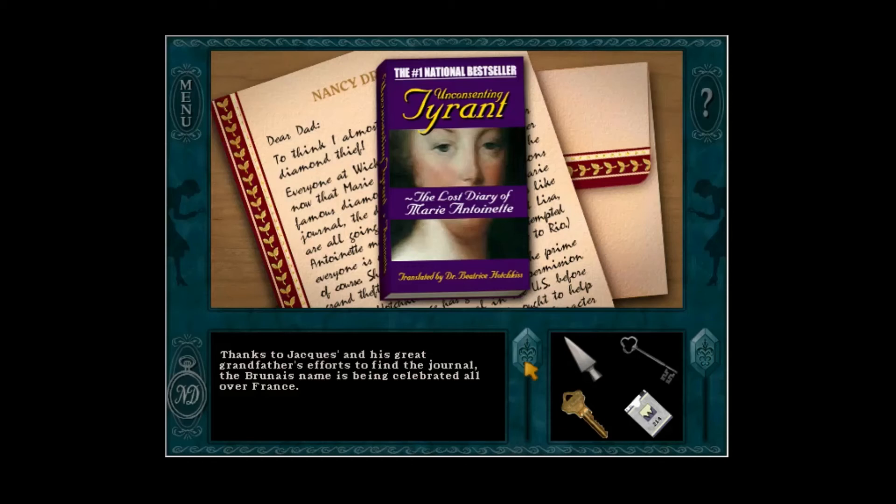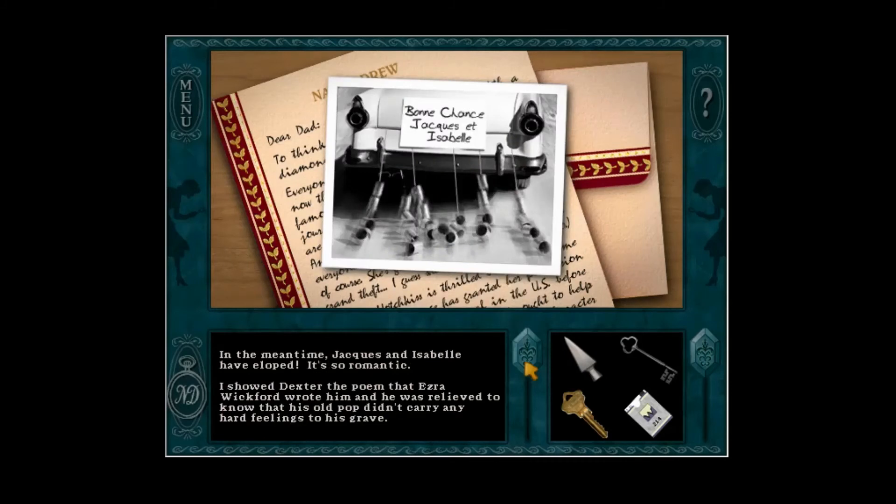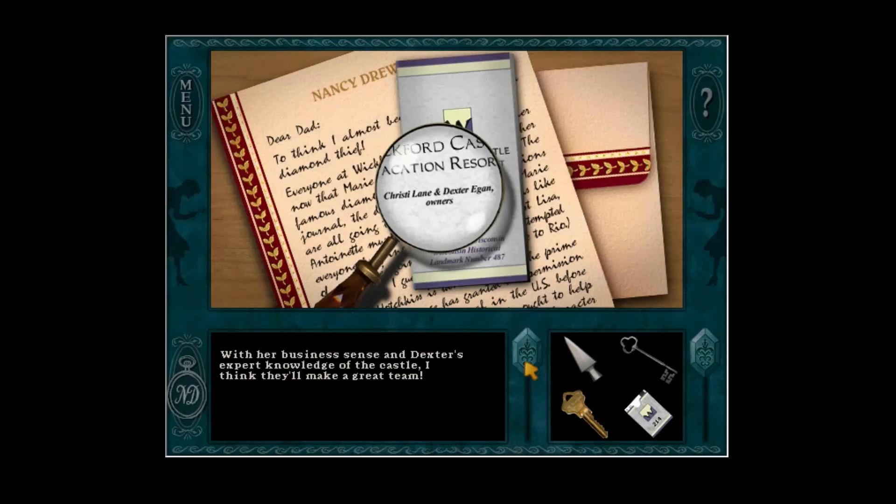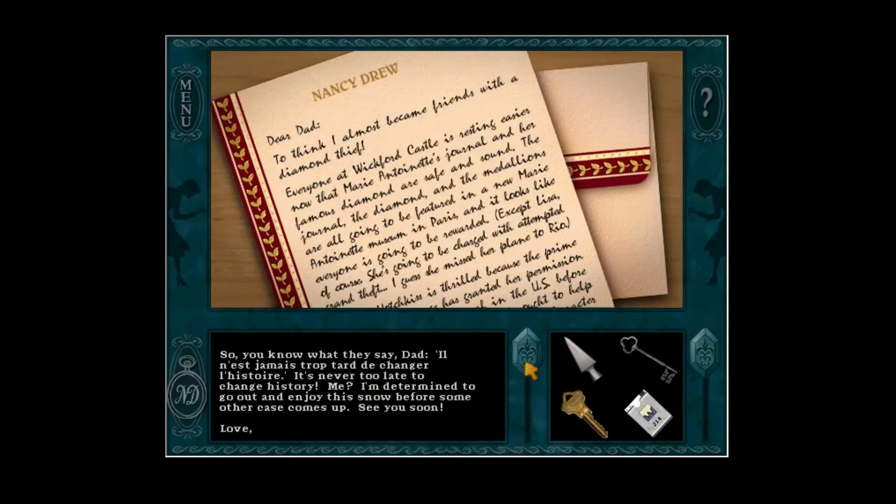Thanks to Jacques and his great-grandfather's efforts to find the journal, the Brunet name is being celebrated. In the meantime, Jacques and Isabelle have eloped — it's so romantic. I showed Dexter the poem that Ezra Wickford wrote, and he was relieved to know that his old pop didn't carry any hard feelings to his grave. All the talk shows want Dexter to tell his story on national television, but he keeps turning them down — I guess he doesn't want to be famous or infamous. But when Christy Lane calls and asks Dexter to be her business partner, he accepts. With her business sense and Dexter's expert knowledge of the castle, I think they'll make a great team. Il ne jamais trop tard de changer l'histoire — it's never too late to change history. I'm determined to go out and enjoy this snow before some other case comes up. See you soon. Love, Nancy.